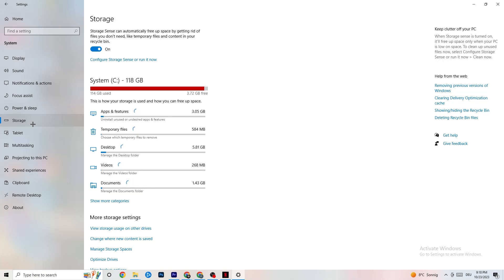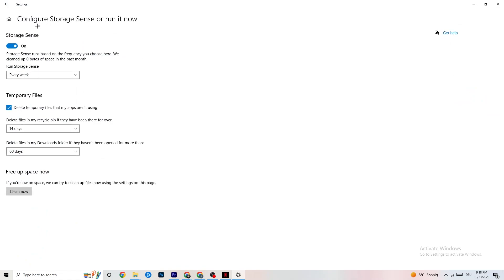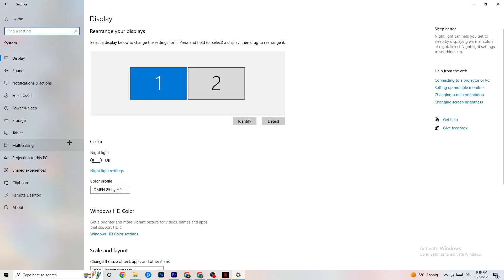Next go to Storage and click on Storage Sense, then run it now. There is an algorithm you can configure — I recommend keeping it set to every week, 14 days, or 60 days. Click on Clean Now, which will delete every single temporary file you don't need on your PC, basically getting rid of trash you don't need.